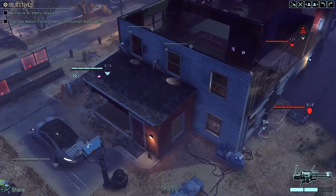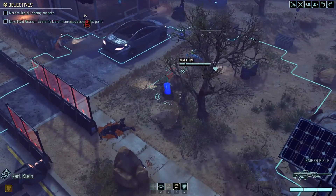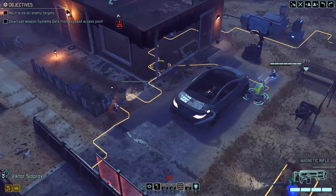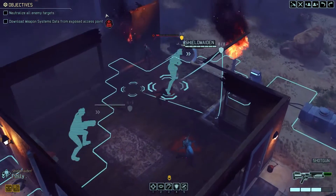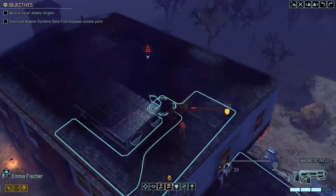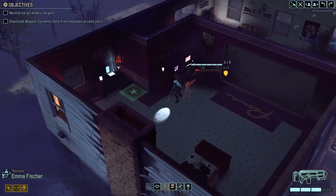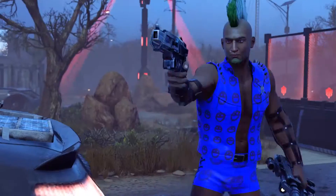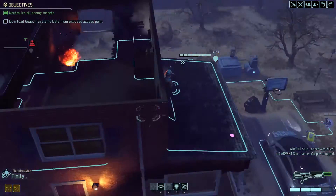We'll make sure to kill them on the next turn — perfect. They're not dead yet. Let's get Emma and go inside. Can you kill the Lancer? Yes. No more enemies — we're done here.